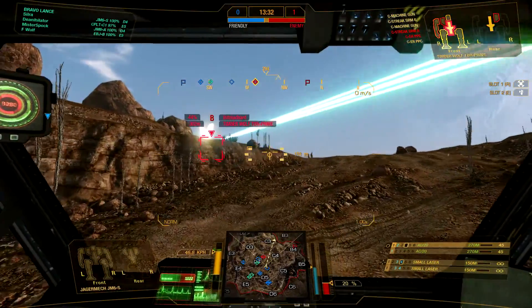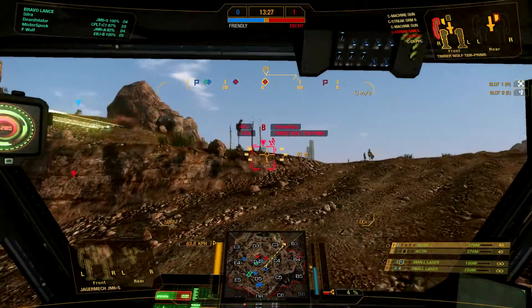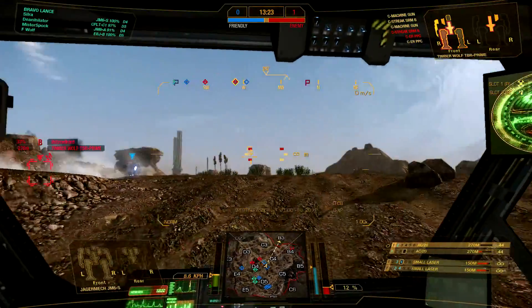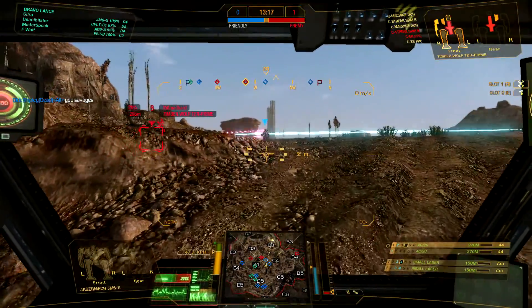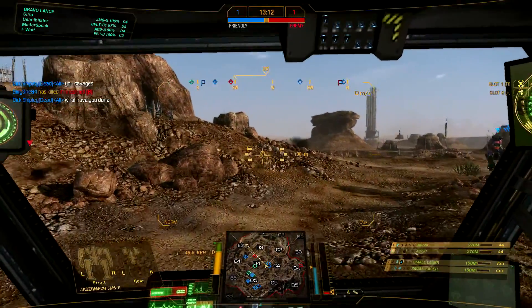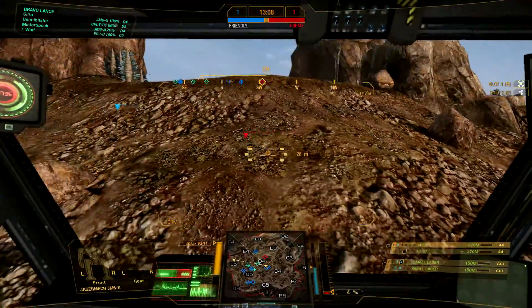That is the sort of stuff I want — distracted by something else, trying to run away, and then gifted an AC-20 shell. Preferably don't miss all those shots though, would have been much better. It's basically a Timberwolf who is gone at the beginning of the game — about two minutes played and the Timber is gone.